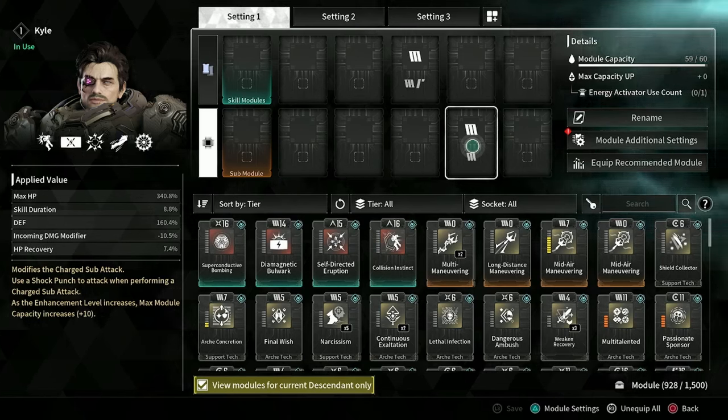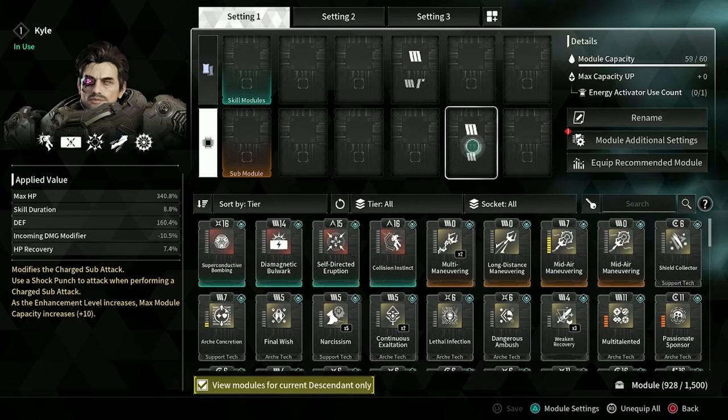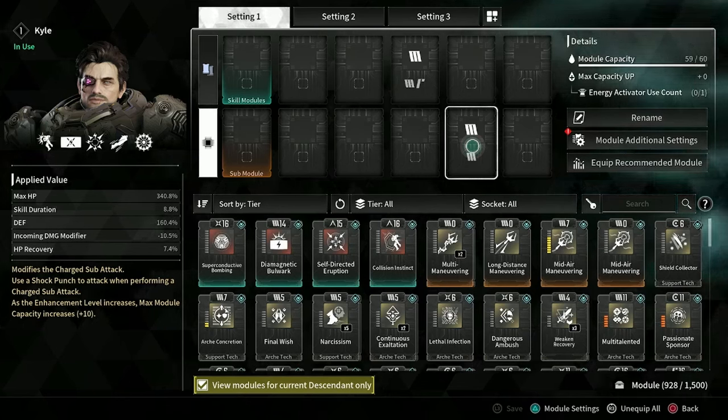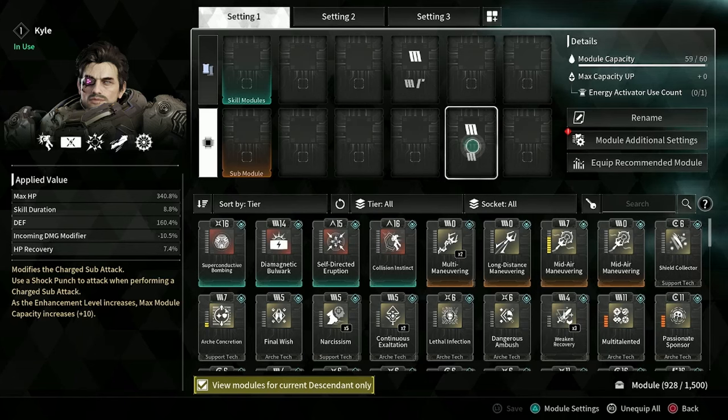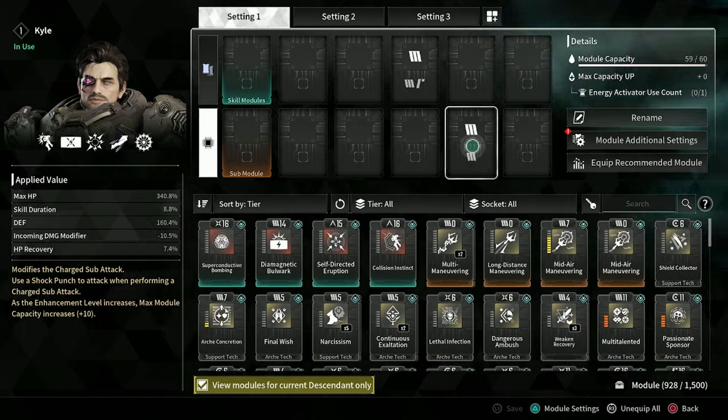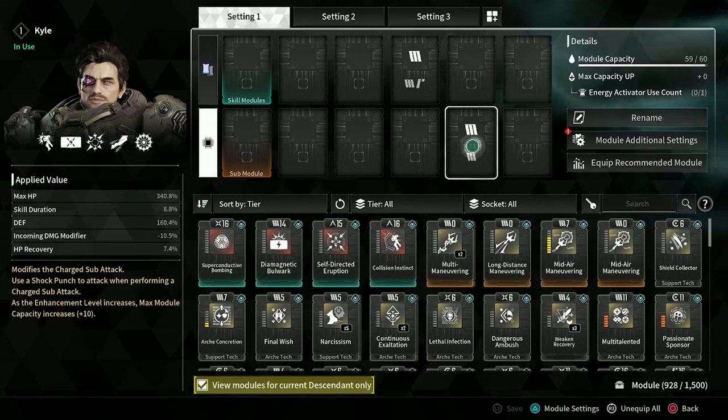One, you already understand the character and you already know what you want from it. And two, they did increase the leveling speed — you do level faster. They've given more XP from just doing stuff, and they've also given more XP from things like special operations.